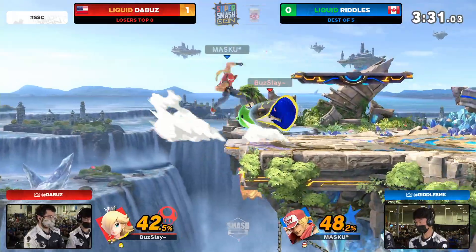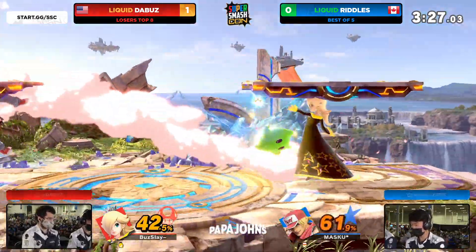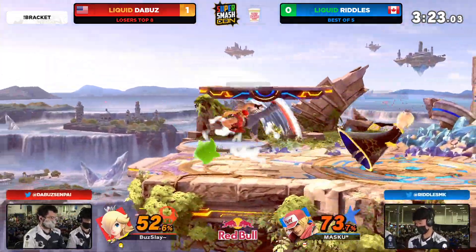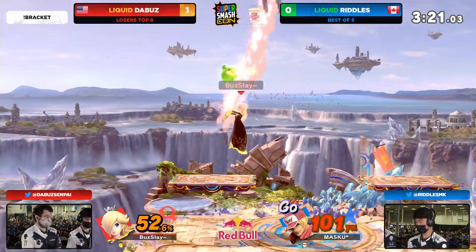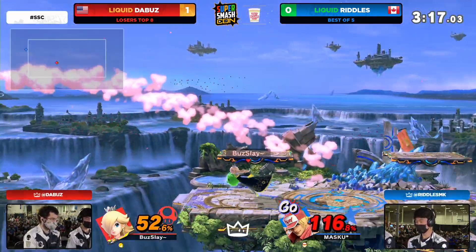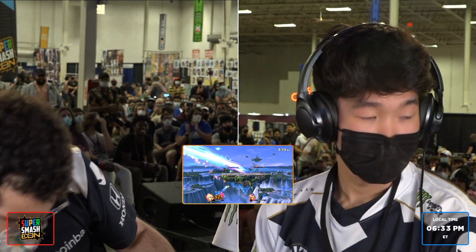That's the double jump — he already used it. He's forced to recover from below but he doesn't get clipped. That was so close. Riddles was at such low percent, but if that had connected it would have been over — Riddles fighting his way back onto stage. He's playing Terry and he has a gold meter ready. The down air coming in from the Buzz, coming in again — hits twice, gets sent horizontally, and takes game number two.